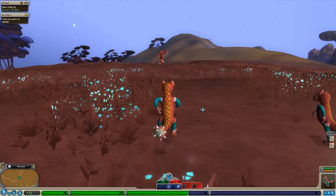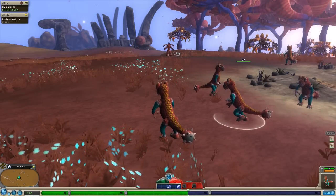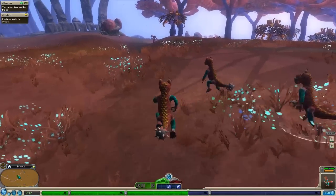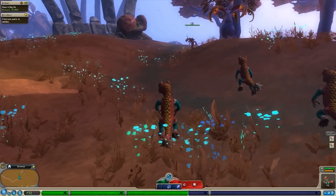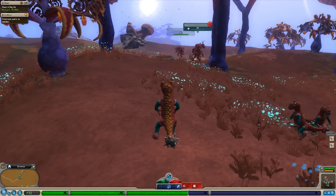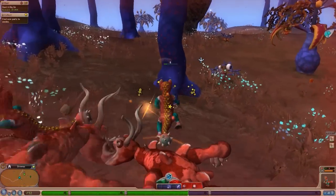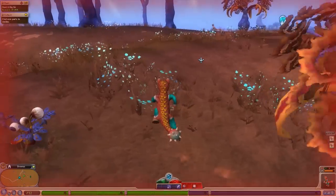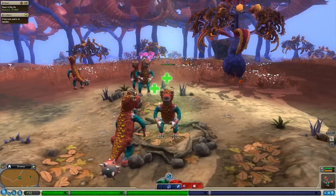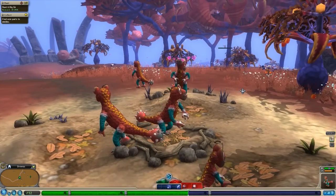I'm just gonna walk around as feaglesnorf. This angry little feaglesnorf - you are gonna be mine, okay? Let's be friends. Oh, he's already in my pack! Look at us go. We're gonna go kill big sir. I know I gotta make some friends, but I think I need to kill big sir as well. There's a couple of them over here. What if we could make friends with them? No, they're angry at us - let's kill him. Oh crap, oh shit. I'm sorry, I didn't realize what I was getting myself into. I'm going home now.